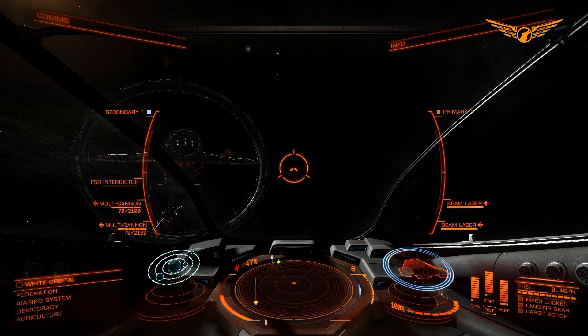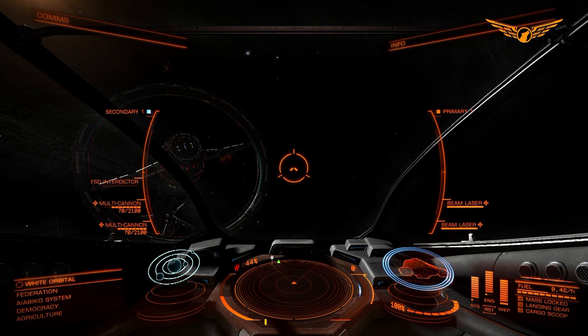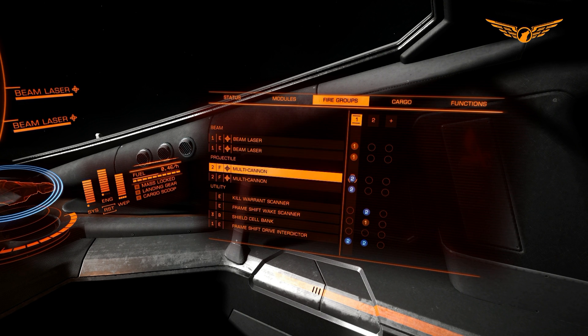I can use different weapons for different situations. If I come into an unidentified signal source and find a ship with its shields up, I'll use my beam lasers to take down its shields. When its shields are down I'll use the multi-cannons. Beam lasers are way better at knocking shields down because they do thermal damage, which affects shields a lot more than kinetic weapons. Multi-cannons are way better at taking out the ship's hull itself. So: lasers for shields, cannons for hulls.